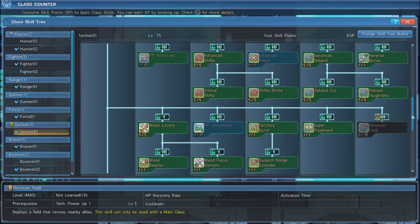These next skills are important. Max out Wand Lovers, and grab Wand Reactor and Wand Focus Element. Wand Lovers and Wand Focus Element are both skills that you toggle, which permanently max out your Wand Focus Gauge, making you cause many explosions with every swing of your wand, while allowing you to inflict status effects with melee attacks. Wand Reactor will convert part of the tech stat of the wand you have equipped to melee damage.